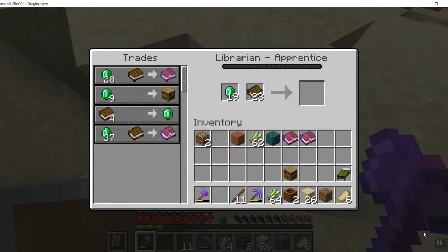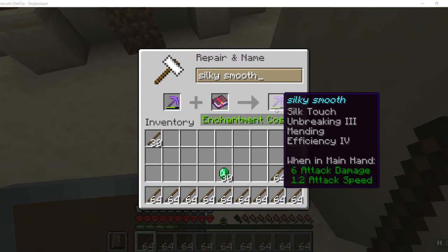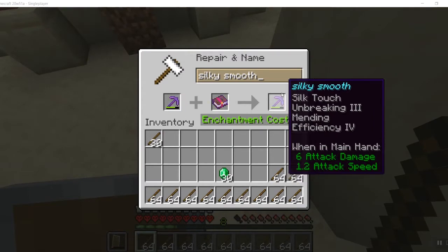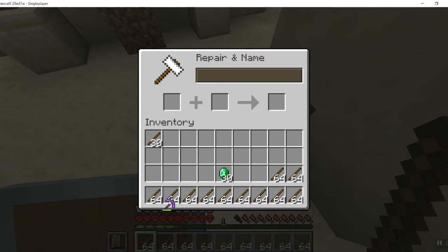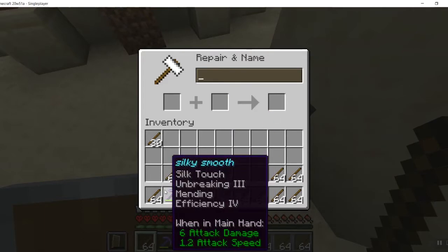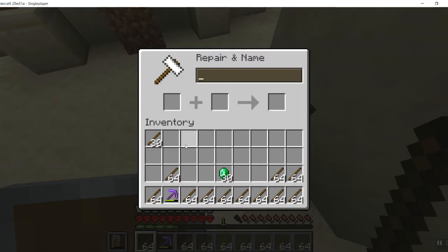I was leveling this guy up to try to get the glass trade and Efficiency 4 pops up — let's go! We just need 37 emeralds and then we're out of here. We'll also need a bunch of Unbreaking books. We're going to have the perfect pickaxe — Silk Touch, Unbreaking 3, Mending, Efficiency 4. That can mine ancient debris instantly — that's amazing!